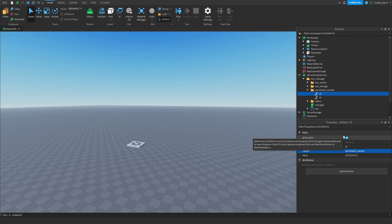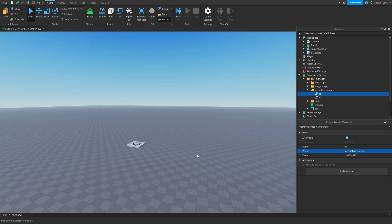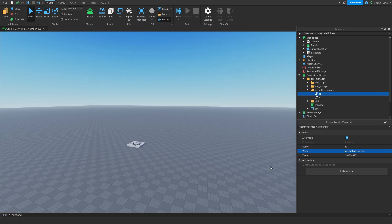There's one more crucial step. If you don't have a published game, make sure your game is published. This admin uses datastores and we need to give the admin access to datastores — so head over to Game Settings, then Security, and make sure 'Enable Studio Access to API Services' is turned on. Then click Save and we should be ready to test out our admin.